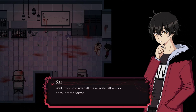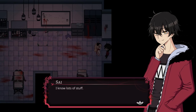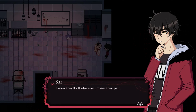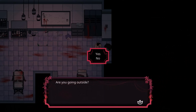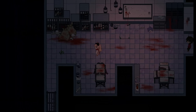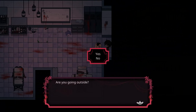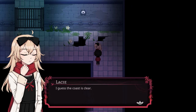Primal! 'Well, if you consider all these lively fellows you encountered demons, then those shadowy ones would be primal demons.' What else do you know? 'I know lots of stuff — about primal demons, not much. I know they'll kill whatever crosses their path, contrary to other demons which will mostly only kill you if you're human.' It might be gone now — it's up to you when you want to go back out. There's not much else to do in here, the gate's locked. I guess the coast is clear. Maybe I should focus on getting out of here.